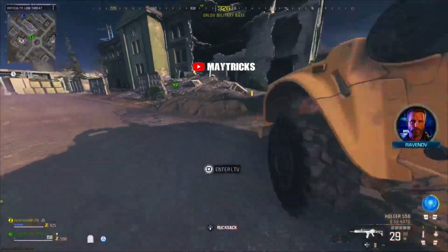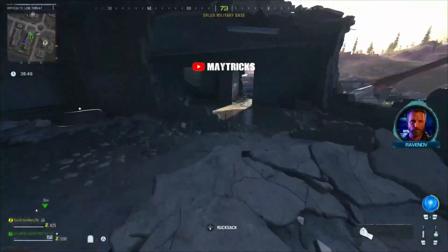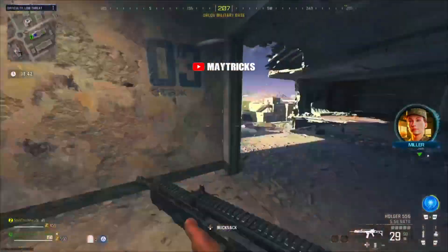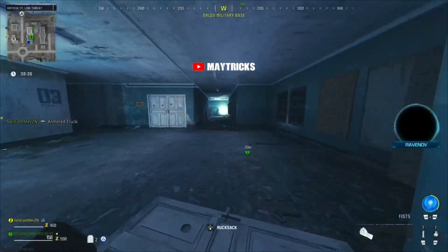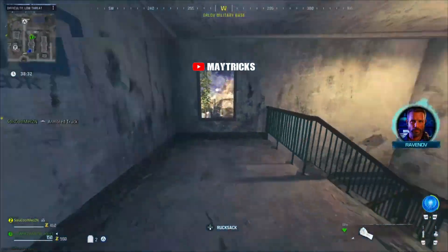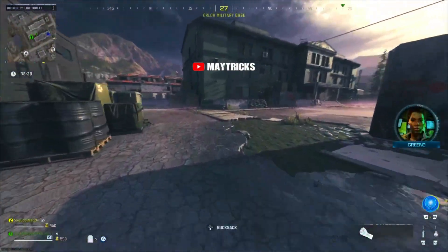I have a couple more glitches to show you — a couple of fake walls that were also working in Ground War. I'm not going to go in there because time wise it would be annoying with cars and all that. But we do have one where you can jump in directly, which is at the end of the video. Enjoy the video, please drop us a like, follow us on TikTok as well for more glitches. I'll see you guys soon again. It's Matrix. Ciao!